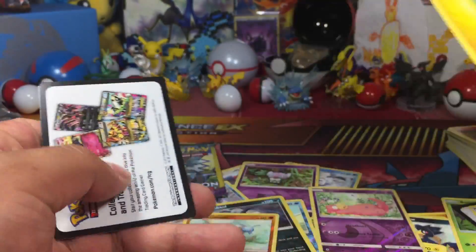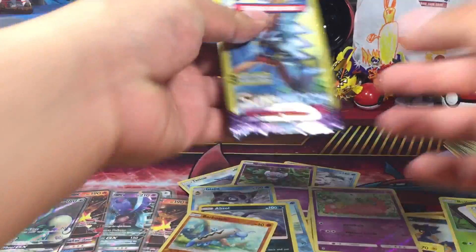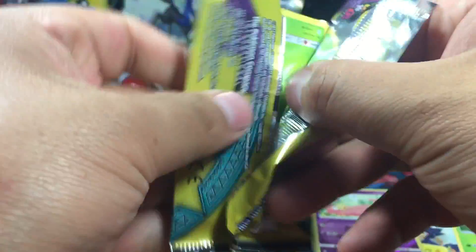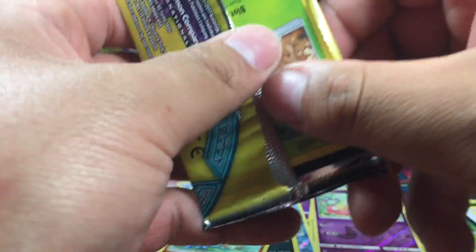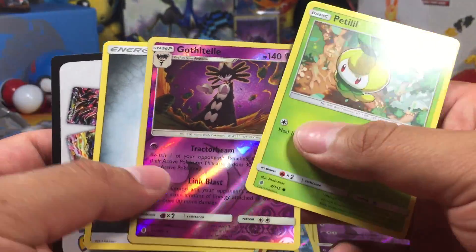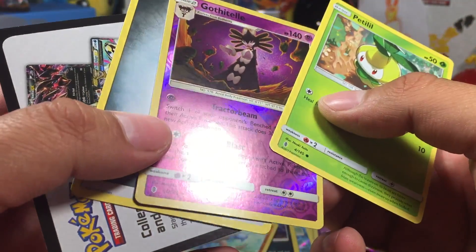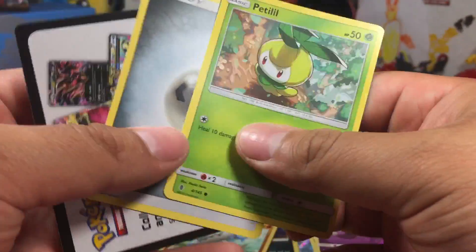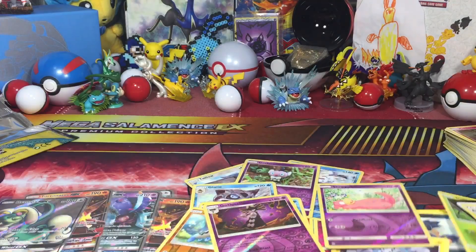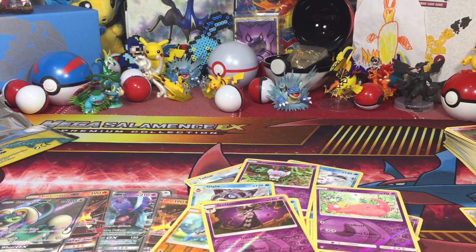Reverse Slowpoke — it's insane. Tapu Koko, what do you got? I was cheering for you, Tapu Koko. And a reverse Gothita. Okay — put that stack over here, do a little recap real quick.